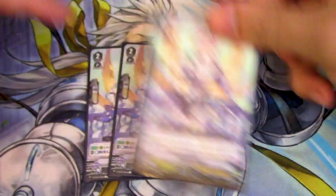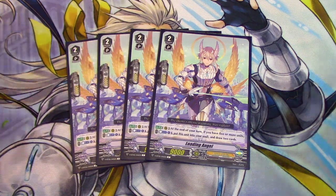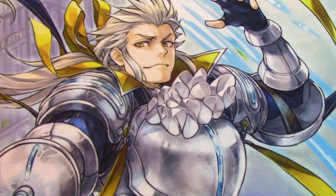Next up for grade 2s, 4 copies of Loading Angel, because this card is bonkers. At the end of the battle, if you have 4 or 5 or more units, you Counter Blast and put it into soul, draw 2. So you're getting soul and drawing cards. You definitely want to be running this card at 4 — 100%. Please run Loading Angel at 4 if you're playing a Soul Saver deck.